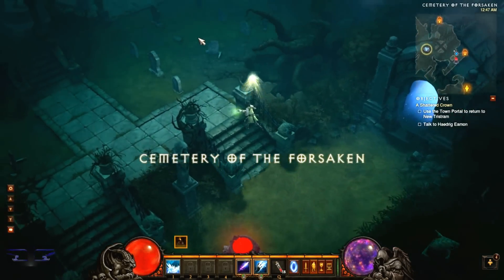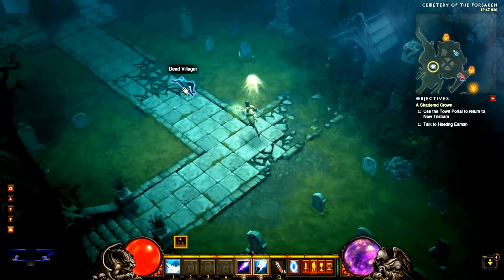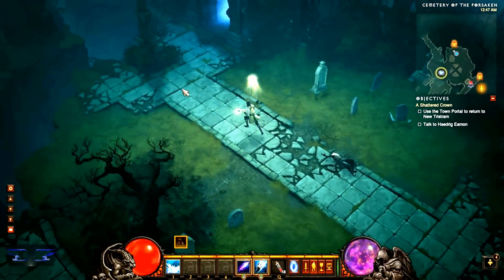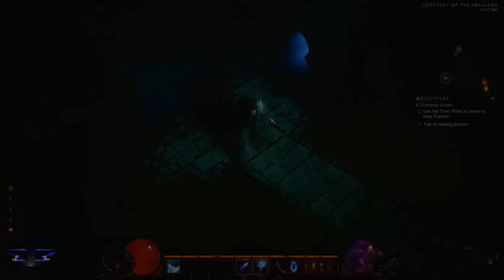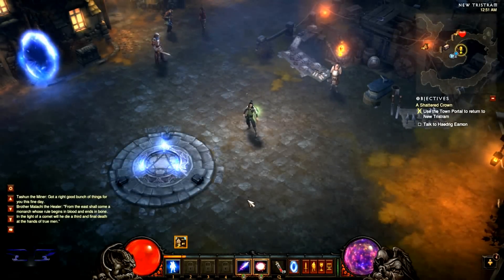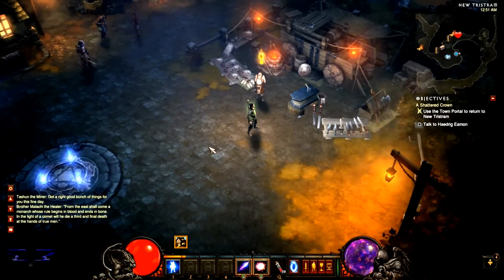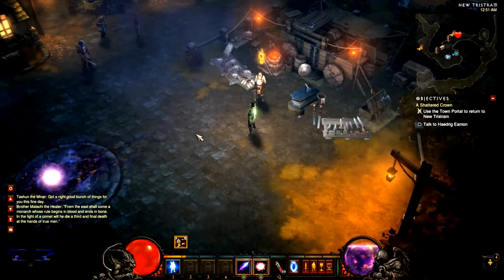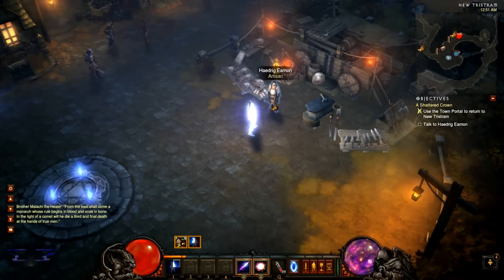I'm probably gonna go explore this crypt here and then head back to Tristram — I'll cut this part out to save time. And we're back. I explored that other crypt and didn't find anything useful or worthwhile, but I did gain a level and the new Splitting Orb spell from the Diamond Skin. So I guess it was worth it — I gained a level.